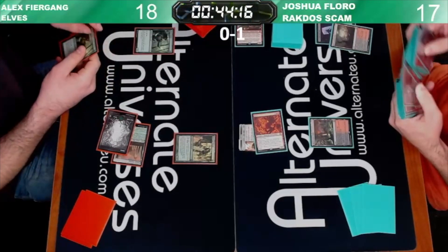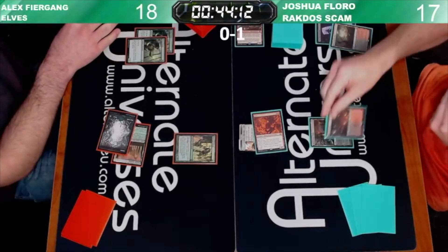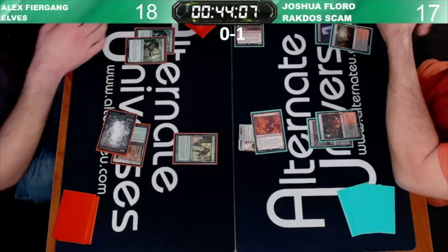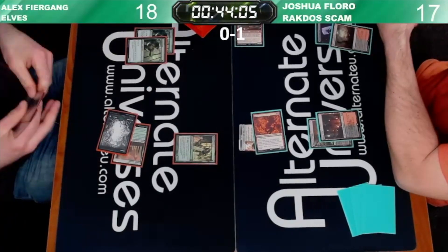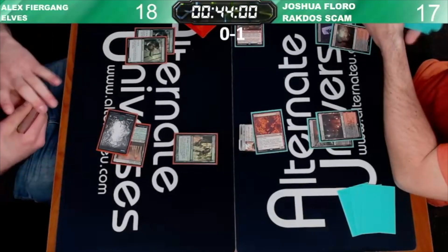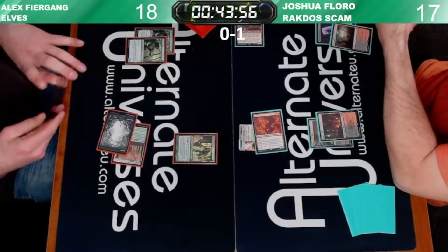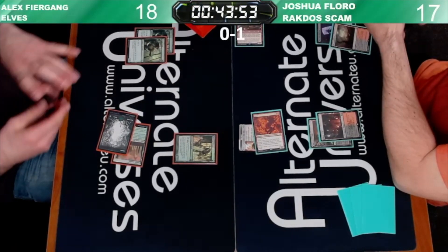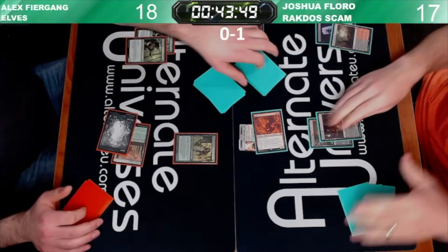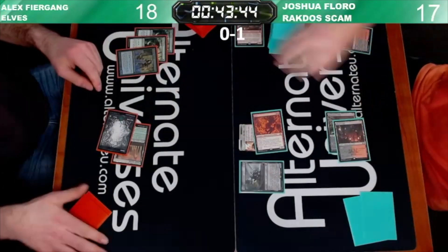Going to fetch here with a Bloodstained Mire. I'm still trying to think of what the Rakdos Fast Land is - I can't think of the name for the life of me. I can think of the Dimir one. Josh gets a Blood Crypt, shocks it, down to 17. Two mana, cast an Orcish Bowmasters, tags the Heritage Druid, we'll make a 1/1.